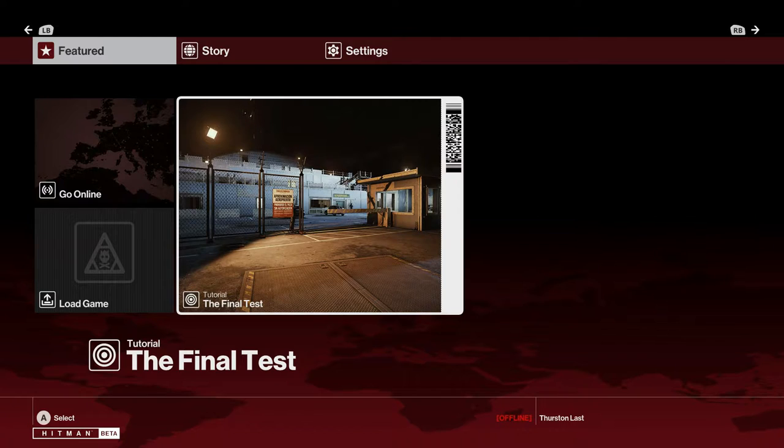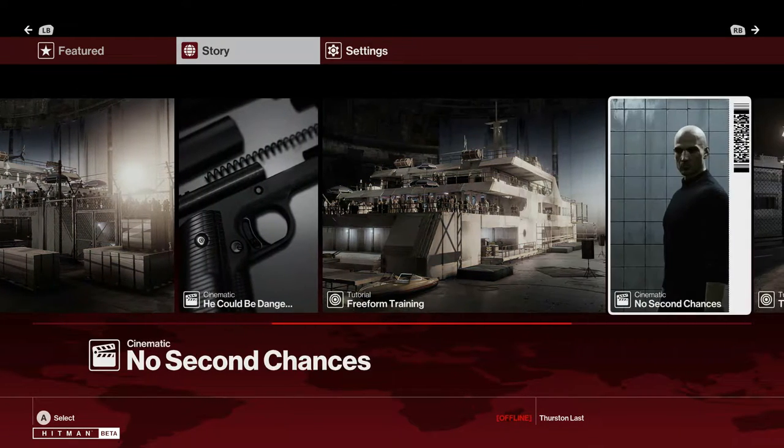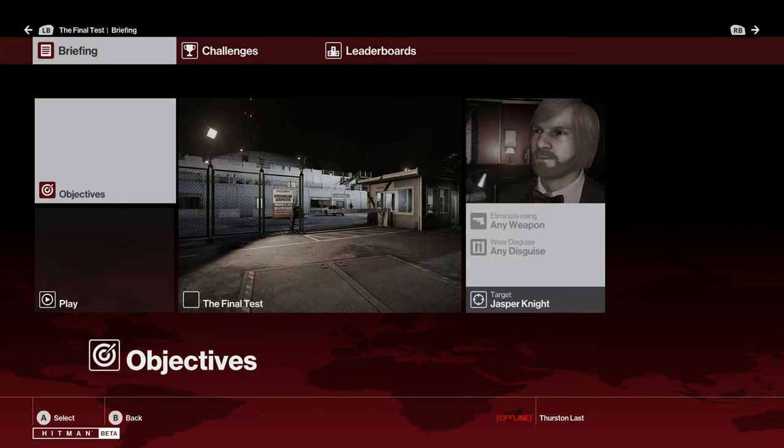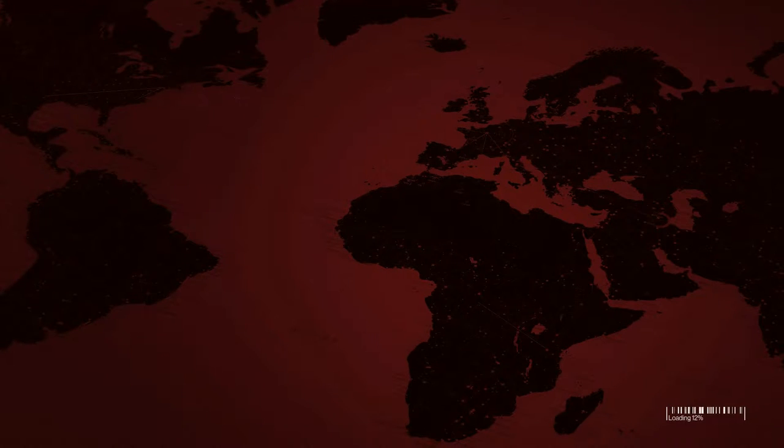Hello everybody, I'm Thurston Last and today we're going to take a look at the final test mission in the prologue of the Hitman beta. Hitman is going to be released March 11th and what we're going to do today is go in here and do the final test and get the silent assassin along with the signature kill of the ejection seat.